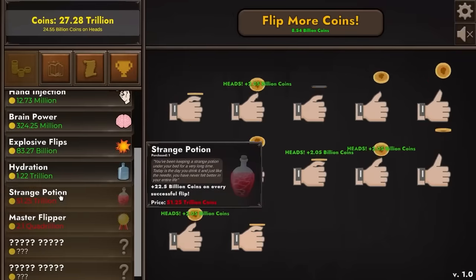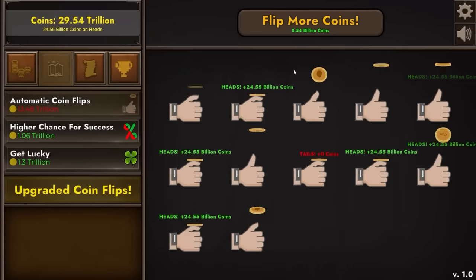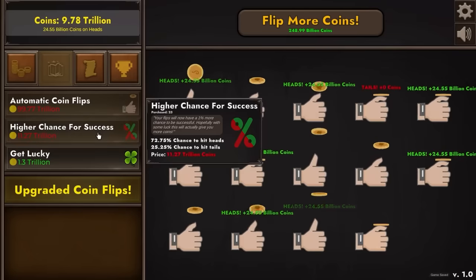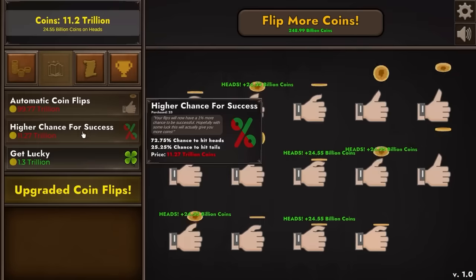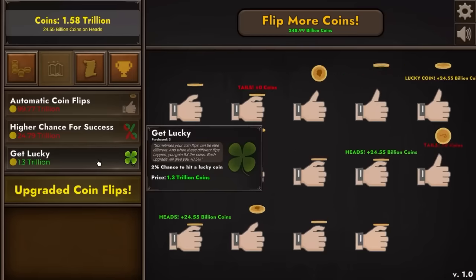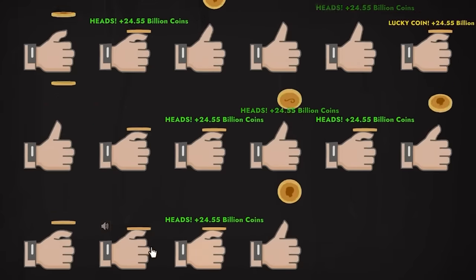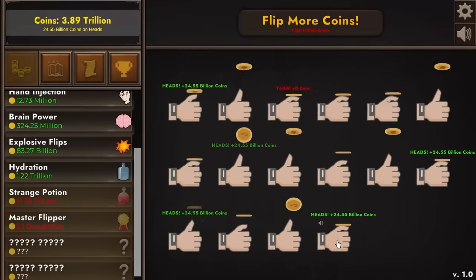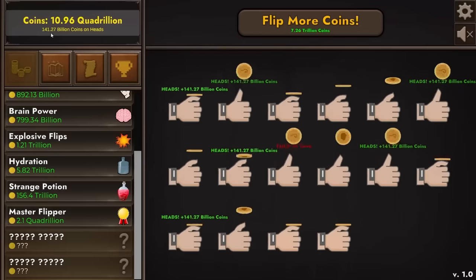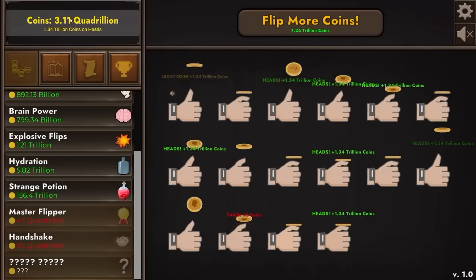We're going to make money back very quickly. I'll take another automatic coin flip — that means all of them are automatically flipping. It's only 8.5 billion to flip more coins, so we'll take a few more of those and a few more automatic flippers along with a higher chance for success — now a 74% chance, basically three quarters. Successful flips are wins 75% of the time. We're also going to get lucky — 2% chance now to get 5 times earnings. Let's also flip more coins times 2. Now we have a lot of coins flipping, making us a lot of money. We're well into the trillions — it only takes 40 flips to get us a trillion dollars.